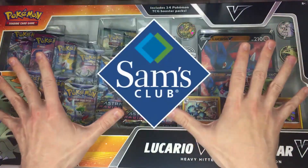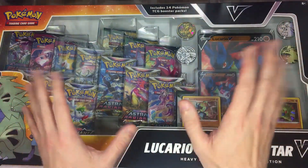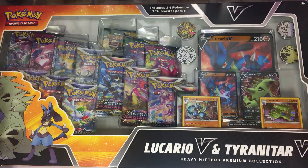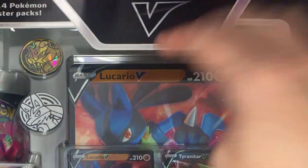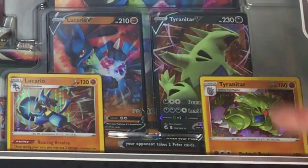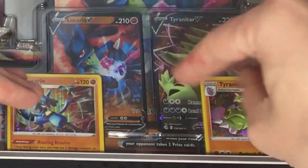This box is exclusive to Sam's Club, so you get a little discount with Sam's Club or Costco items, and this rings out at $39.99, which is not bad for 14 packs, 4 coins, a jumbo card, and 4 cards — actually they're not promo cards, they're just Fusion Strike cards popped into this box.